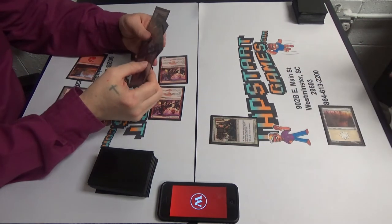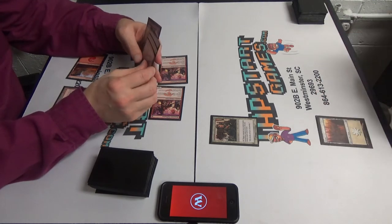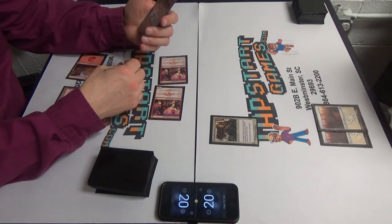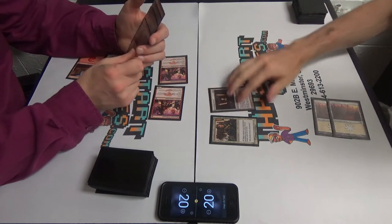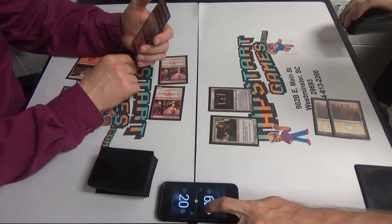I will take two. I'll pass turn — I should be at 17. Whenever that decides to load, I will play a Plains. Stoneforge Mystic. Demonic Tutor. Getting stuff.